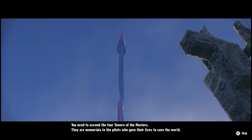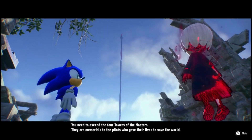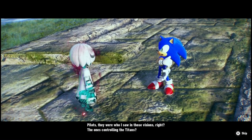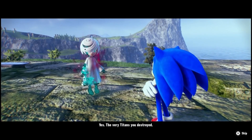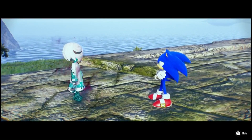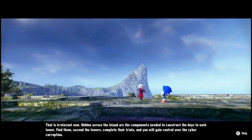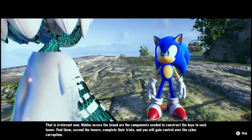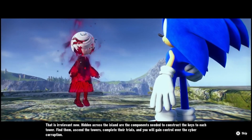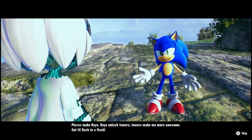You need to ascend the four towers of the masters. They are memorials to the pilots who gave their lives to save the world. Pilots — they were who I saw in those visions, right? The ones controlling the titans. Okay. That is irrelevant, sure. Hidden across the island are the components needed to construct the keys to each. Find them, ascend the towers, complete their trials, and you will gain control over the cyber corruption. Pieces make keys, keys unlock towers, towers make me more awesome — we got it, back in a flash, give that a go.